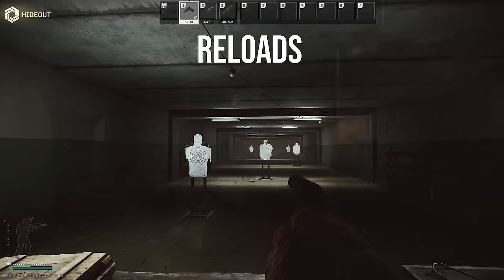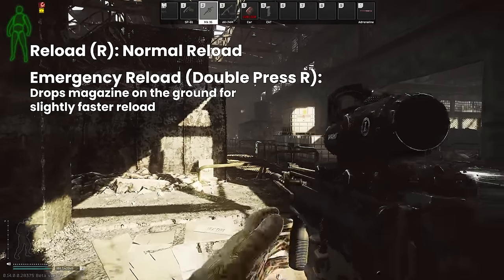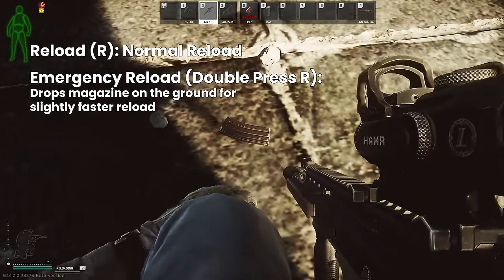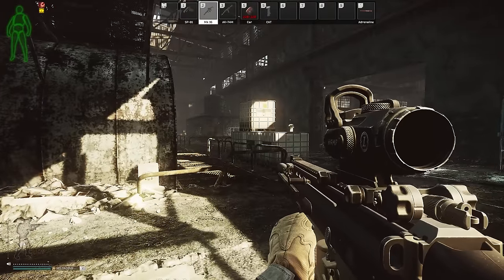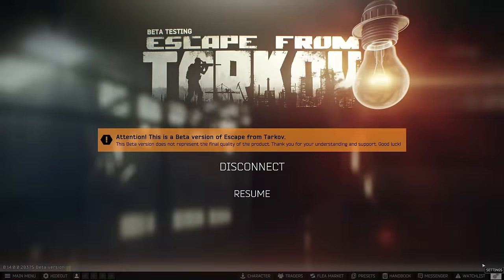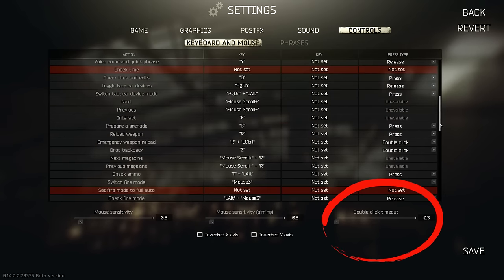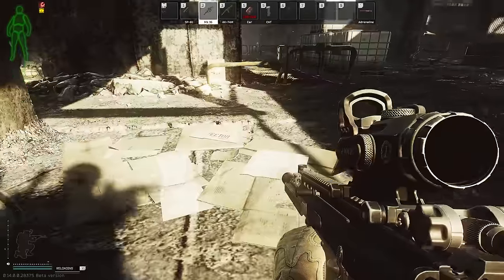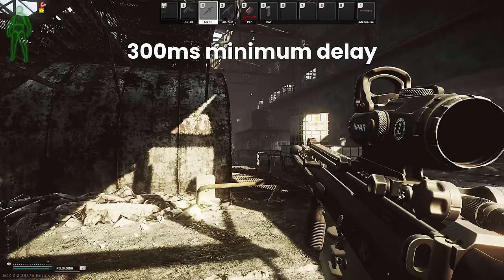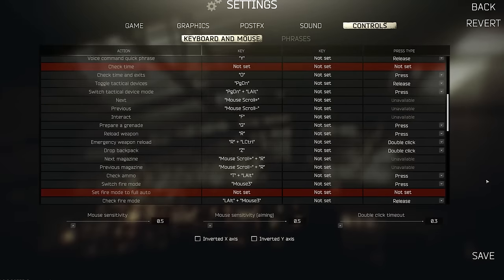The default keybinds are reload weapon on R and emergency weapon reload on double press R. The problem is that because the same key is bound to two different actions, when you press R the game doesn't know straight away if you want a reload or an emergency reload. There's a double click timeout — the amount of time it waits for a second R press — and unfortunately this means pressing R to reload has at minimum a 300 millisecond delay.